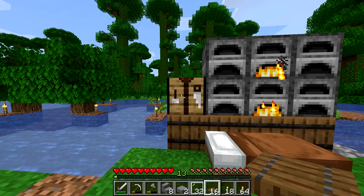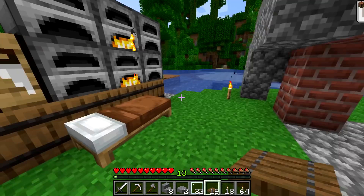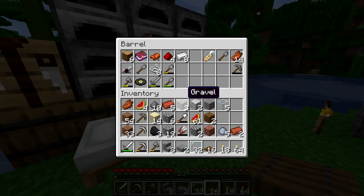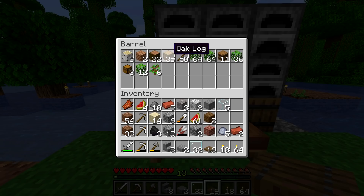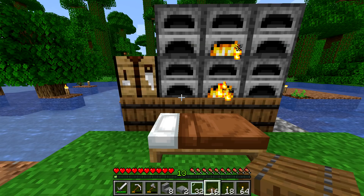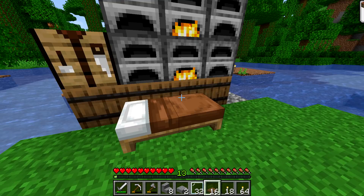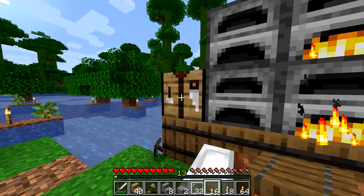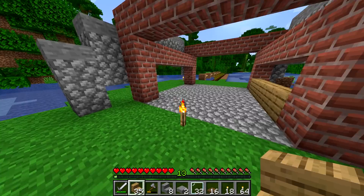I'm going to love building with these new blocks, especially when shaders comes out. I'm trying to decide how I want to do the windows — the floor can't be the same. I need some sort of wood to work with. I have tons of oak wood. If I take and make some stairs just like that, I think we can get somewhat of a cool wall — I'm just trying to get a lot of depth in this build.